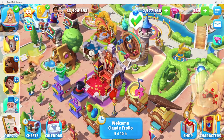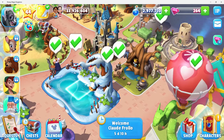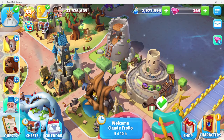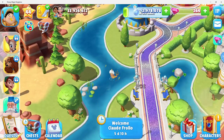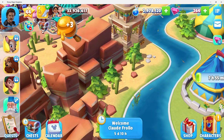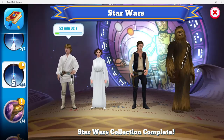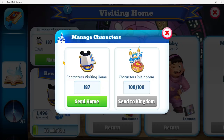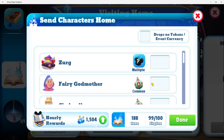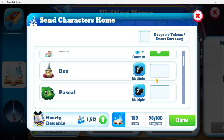I should send some more characters back home, even though they're collecting stuff. I want to try to get as much happiness as I can, so I can send some of these characters back — that would be good. Character wise, I can send anyone home. Well, Mushu, I guess.